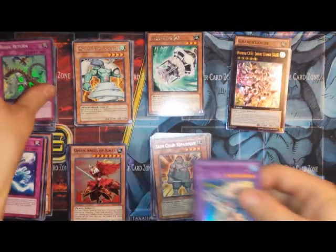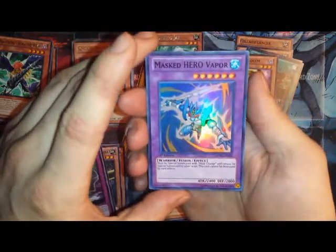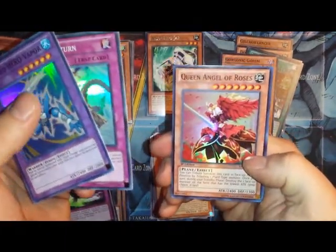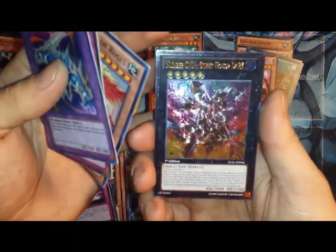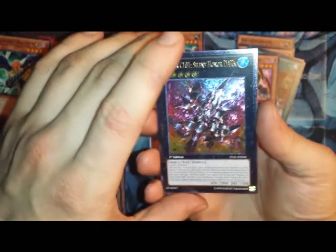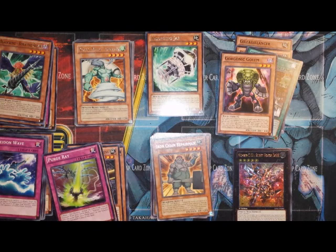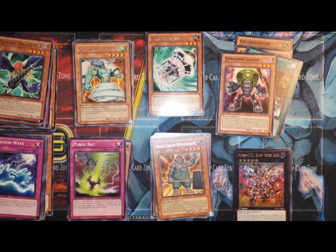So let's pull up these foils I got. We got a Masked Hero Vapor, Black Return, Queen Angel of Roses, and then out of our Legacy of the Valiant, a Chaos Number 101 Silent Honor Dark. That's just amazing. Thank you all for watching — remember to comment, rate, and subscribe. Check out my Facebook for all of these; they will be posted up in my albums. Check out my Twitter page — links will be in the description. Have a wonderful day, guys. Piper at the Gates of Dawn, out.